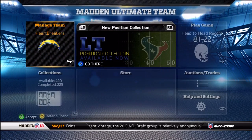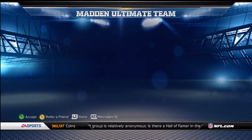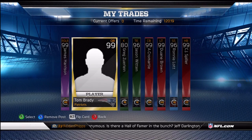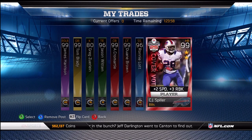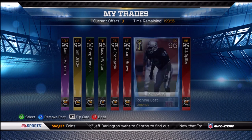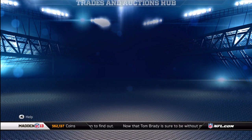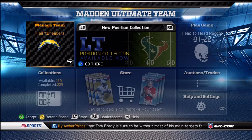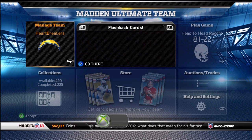So that's going to do it, guys. Completed the left tackle collection — there's the message confirming it. Got to sell Dwayne Brown, Roddy Lott, and CJ Spiller — those three cards we got. I hope you guys enjoyed the video; drop it a like if you did, subscribe if you haven't. Sorry if this wasn't very enthusiastic — I was just trying to get it done real quick to show you guys I completed the left tackle collection. I'll catch you all later. Peace out.